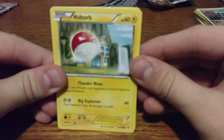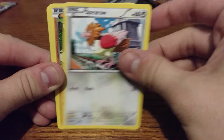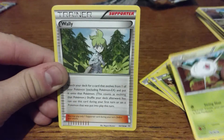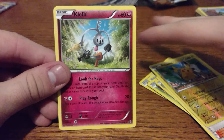Roaring Skies is next. We got a Volt Switch, Dunsparce, Spearow, Binacle, Nincada, Ultra Ball, Silcoon, Wailmer, Reverse Holo Pikachu, and a Clefable Rare.